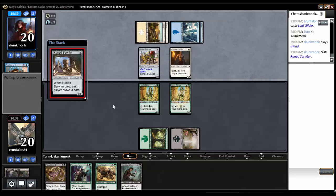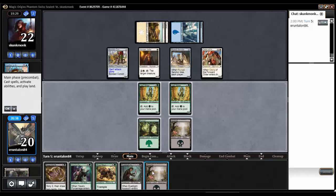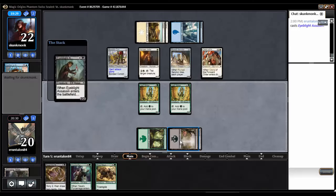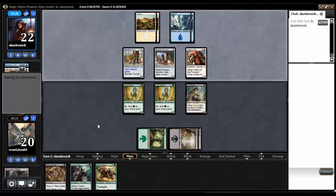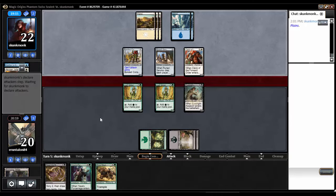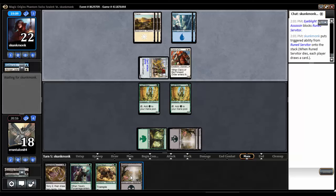We are hurting for mana. Rune Servitor, Cleric of the Forward Order — wow. Do I want an Eye Blight Massacre? It's a shame we didn't have one of those. There's a Swamp at least. Let's Eye Blight the Jailer, and then I can put down a Mauler and it blocks everything he's got. I would gladly trade for the Rune Servitor — he gets to draw a card, but I also get to draw a card. Get a land, that'll help things a little bit.